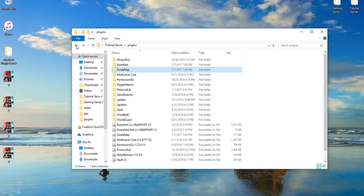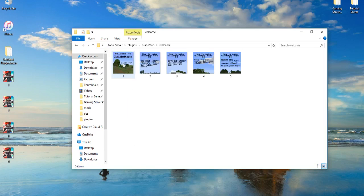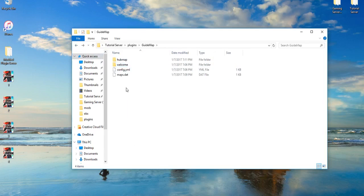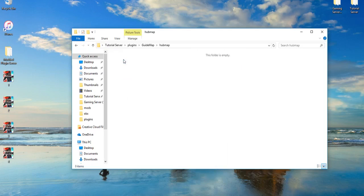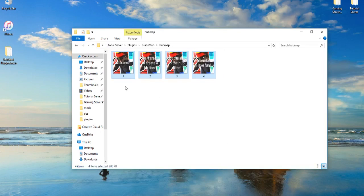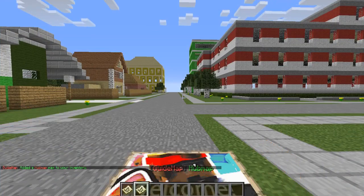Once you have all of them — let's say they're on your desktop — go into the plugins folder, go into the Guide Map folder, and there you'll have a list of other folders that are maps. Hub map is a folder which contains the images, welcome is a folder which contains the images. Create your own folder and name it whatever you want — that becomes the name of the map. Drag your page images in — one, two, three, four — and then restart your server.